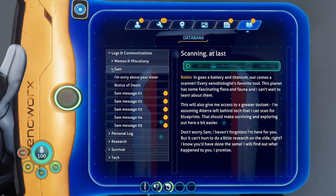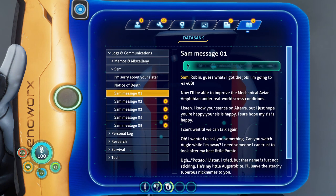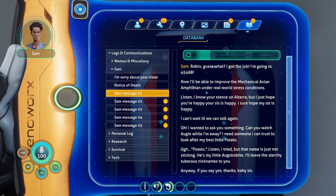I just realized there are also those messages. I think what I'll do is listen to one every episode so we get the backstory. [Voice log] Robin, guess what? Not all at the same time. I got the job. I'm going to 4546B. Now I'll be able to improve the mechanical avian amphibian under real-world stress conditions. Jeez. Listen, I know your stance on Alterra, but I just hope you're happy your sis is happy.